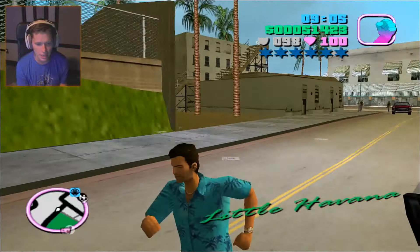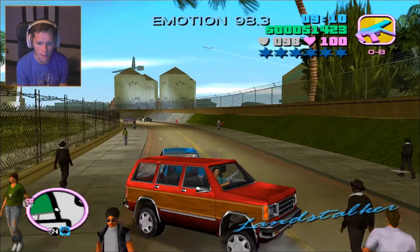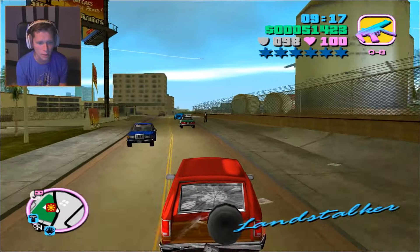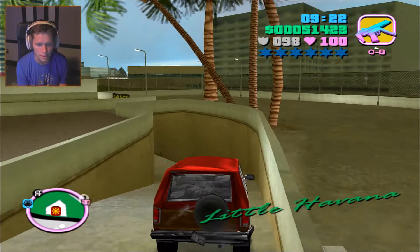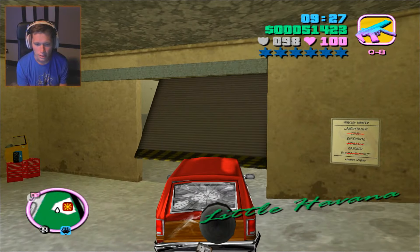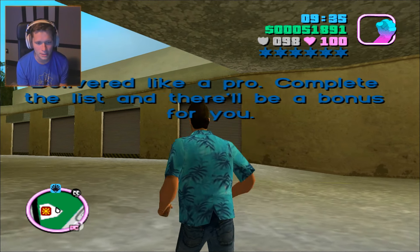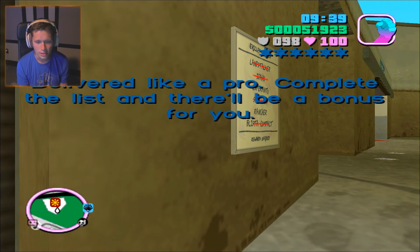I think we just found one of the SUVs. Dude, there's no way! So we went through a pretty bad lull where we couldn't find anything, especially right off the start, and now things are coming out of the woodwork. We literally just delivered that last one, pulled out of Sunshine Autos and this one was right on the front street. So we're going to throw this thing in here. Looks good to me. And I think there are only going to be two left. We've got the Rancher and the Esperanto.